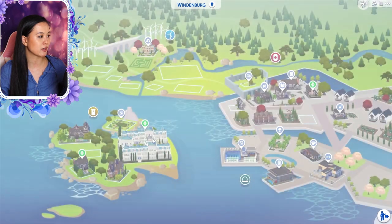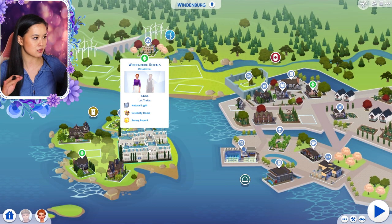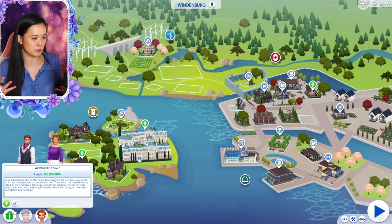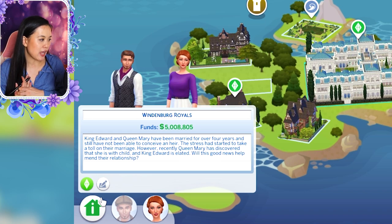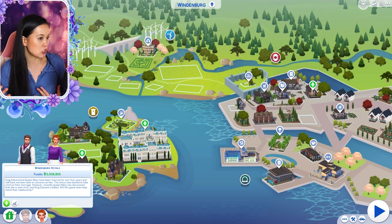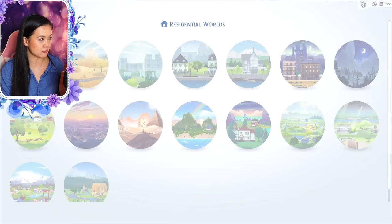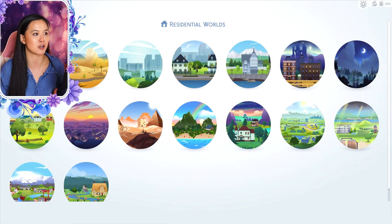Next we will go to Windenburg — this is a smaller family. I tried to make a few differences across the families, so some are just starting and some have many kids already. For the Windenburg royals: King Edward and Queen Mary have been married for over four years and still have not been able to conceive an heir. The stress had started to take a toll on their marriage. However, recently Queen Mary has discovered that she is with child, and King Edward is elated. Will this good news help mend their relationship? This royal family is another example of the connections with other families in the save file, and you will have to play the family to find out more.